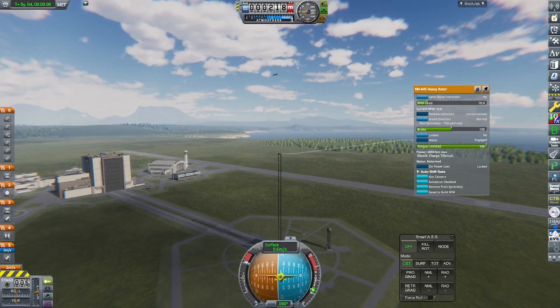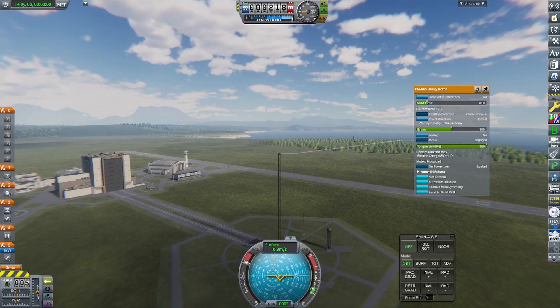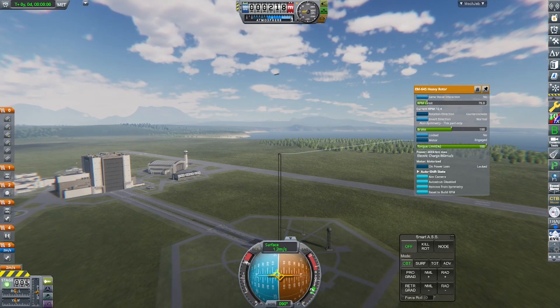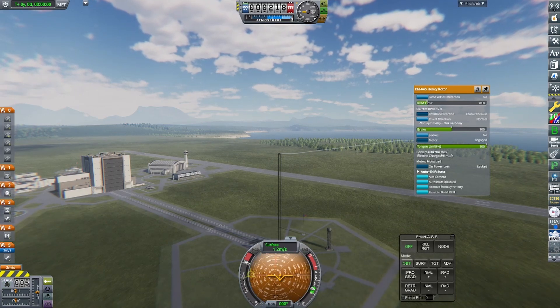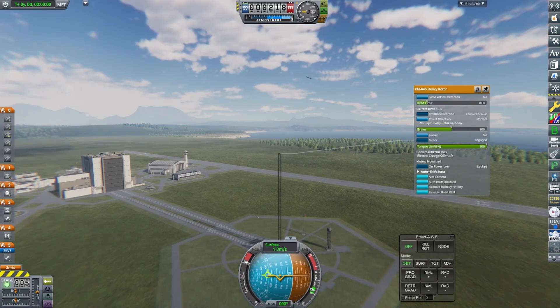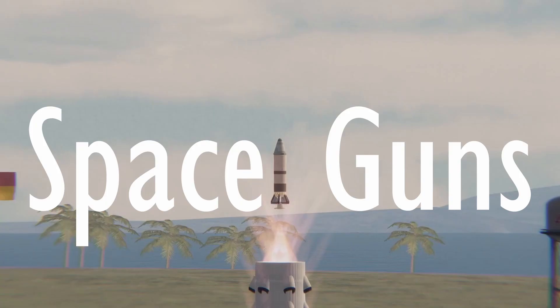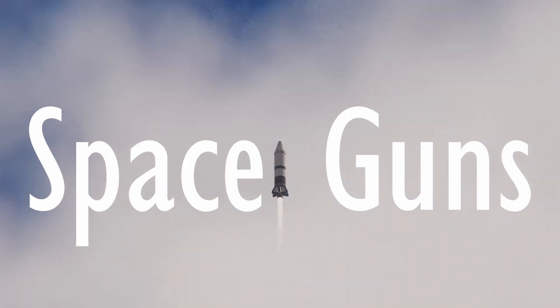Rotational acceleration was very slow, even with multiple rotors. In the end, the limiting factor for how fast I could spin it — and hence how fast I could launch the payload — was actually structural integrity and centrifugal force. The faster it spins, the more centrifugal force the payload experiences, until a point where it's too much and it snaps off. Someone took 'shoot for the stars' a little bit too literally.